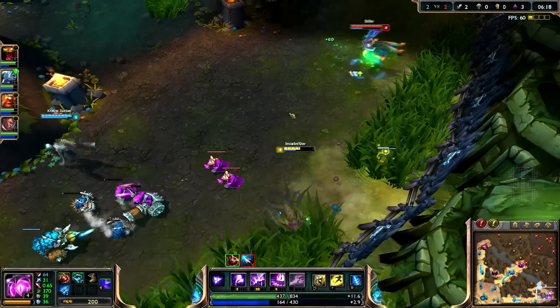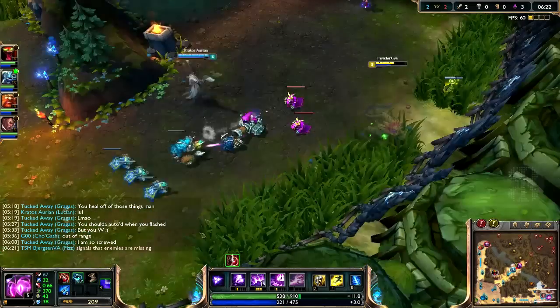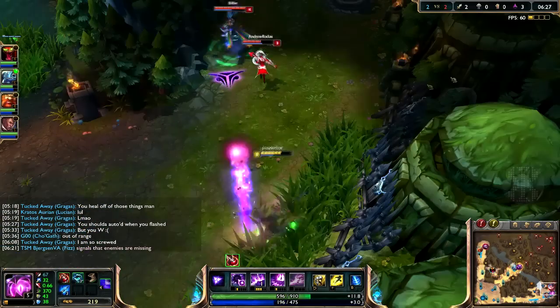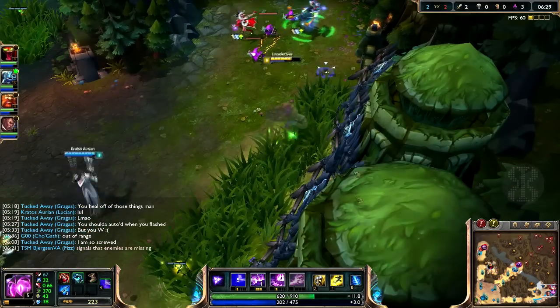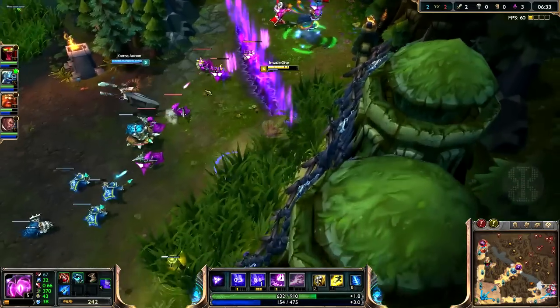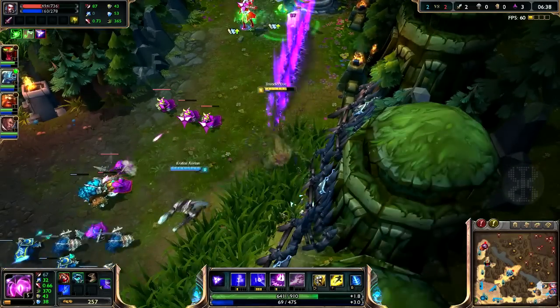I'll just keep zoning them out for as much as I can. Two kills — holy moly. She already used her W, so give me her Q.